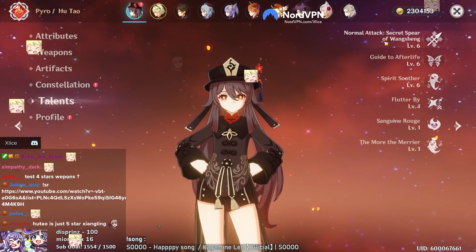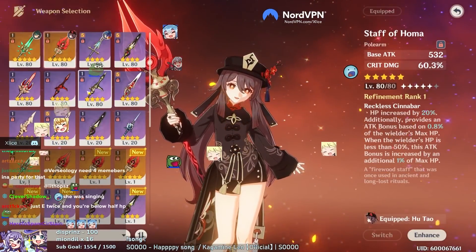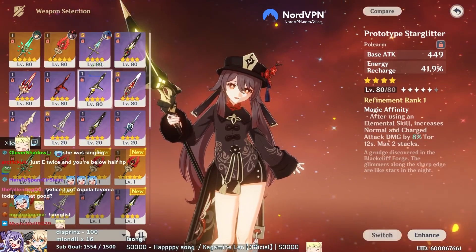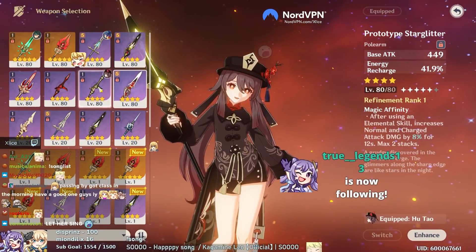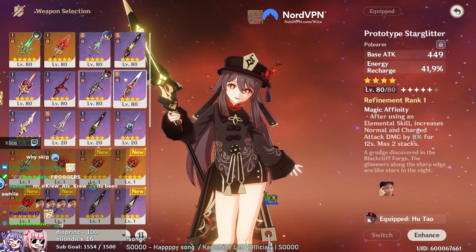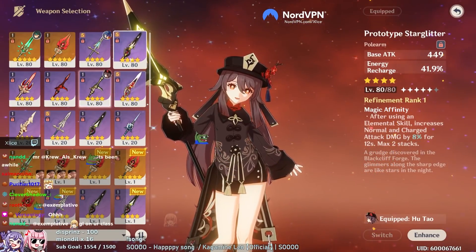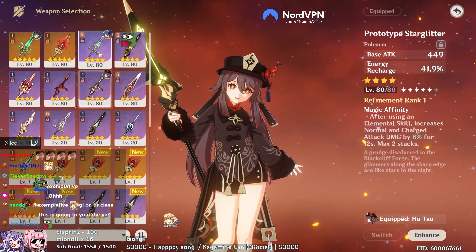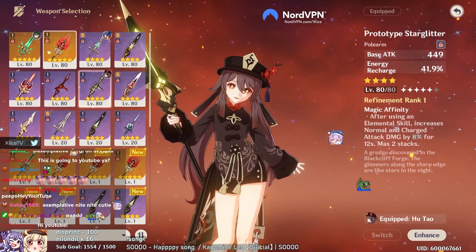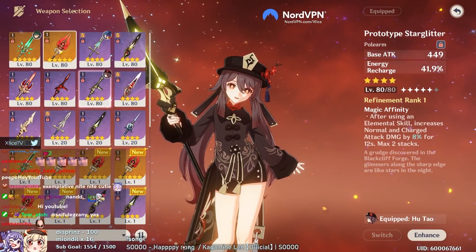So chat, we are using all level six talents here. We will be starting with the three four-star weapons that I have at R1. We'll begin with the Prototype Starglitter, then move to the Deathmatch, and then the Blackcliff. We're gonna test these three and then move to these three R5 weapons - the gacha ones: Dragon's Bane level 80, Lithic Spear level 80, and Favonius R5 at level 80. And then we'll do the only two five-star series I have: Primordial Jade Spear at level 80 and Staff of Homa at level 80.